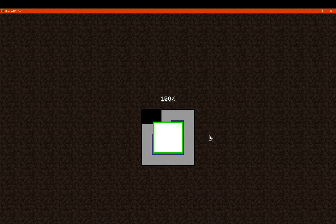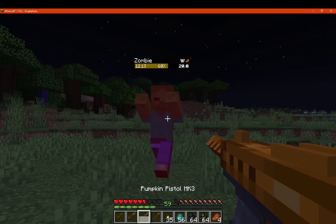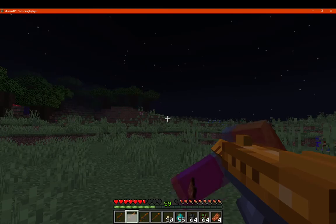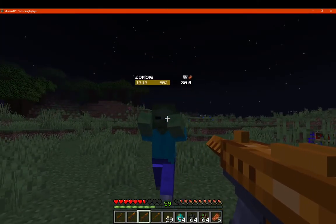Let's see the damage with the zombie. It has thirteen health, so that's seven damage from the tier 1 pistol. Testing on a baby zombie — we've got twelve to thirteen health. Tier 2, or mark 2, also shows twelve to thirteen damage. And then pistol tier 3 also does twelve to thirteen damage, which doesn't seem right.